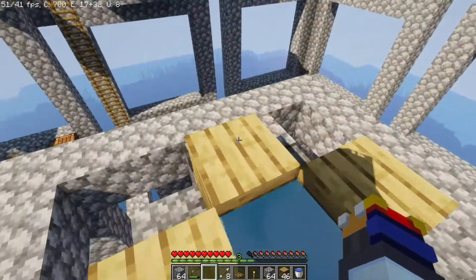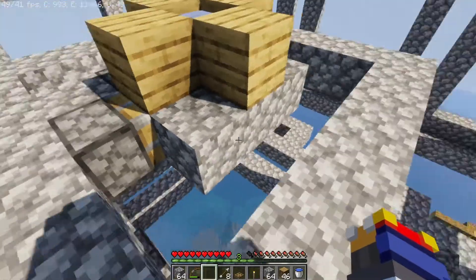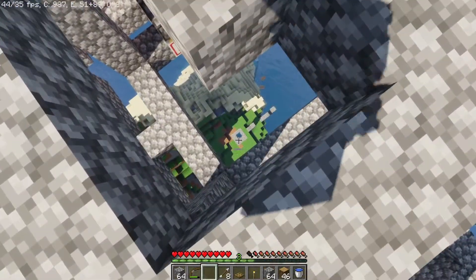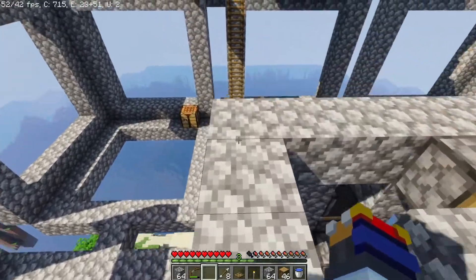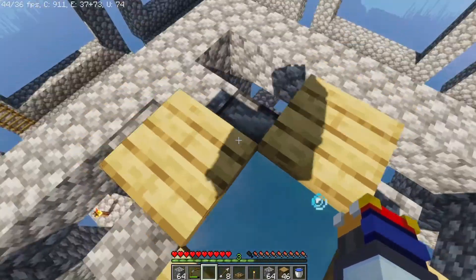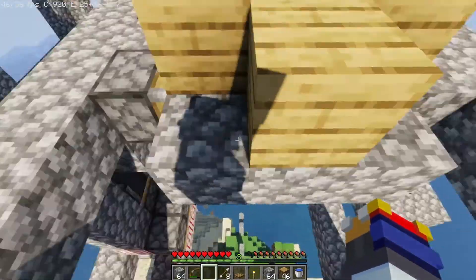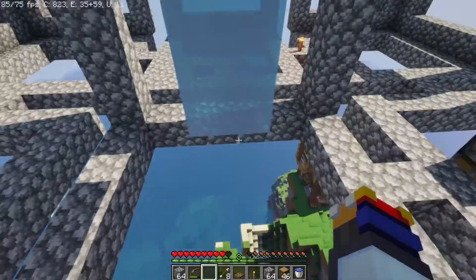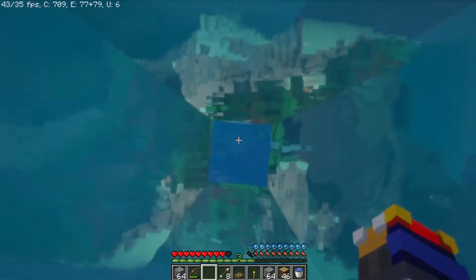That way if I'm going up here and someone's going to try to PVP me - boom, can't get me, disconnected from the ground. Okay, so I didn't really think this through very well, did I? I have to go down here to activate it. Still a work in progress, but at least we have the idea in.